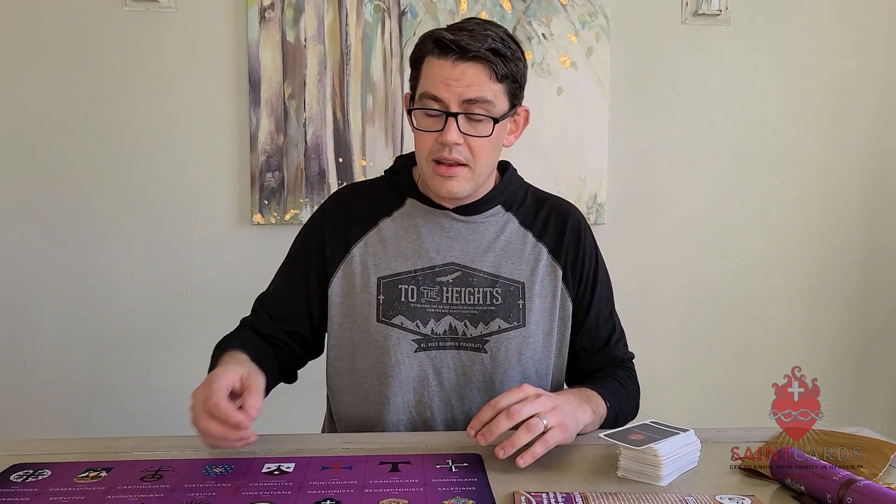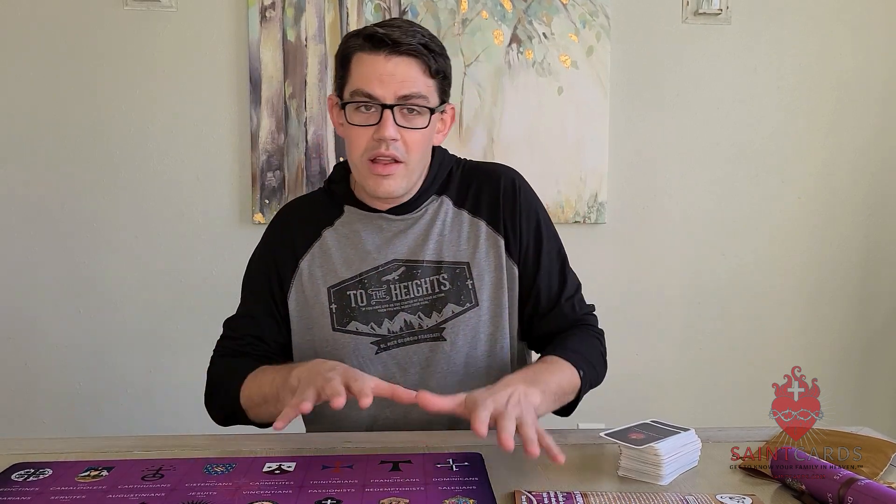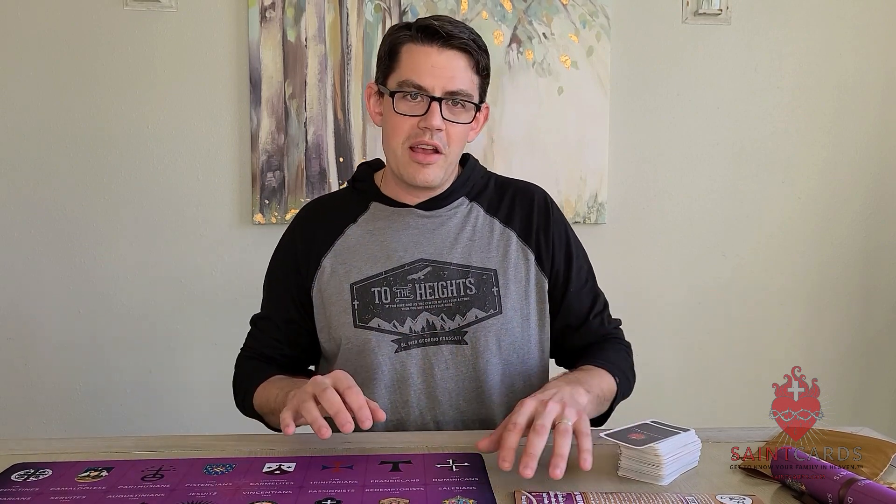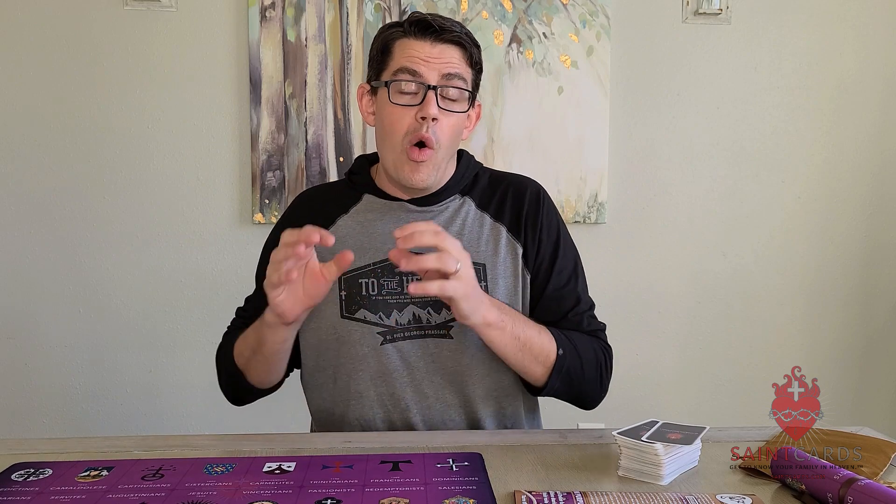If a card has more than one order — for example, St. Anthony of Padua was both Augustinian and Franciscan — you have to decide which order you're going to play the card on. Any other card that does not have a religious order icon is played on the turned-up card just like a normal game of Saint Cards. The Purple Game Mat is reserved only for cards with a religious icon, or as a result of a trigger from playing such a card.